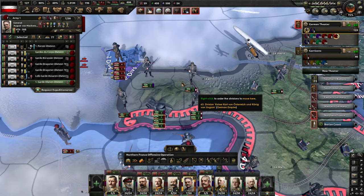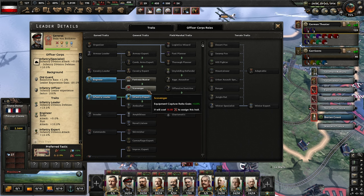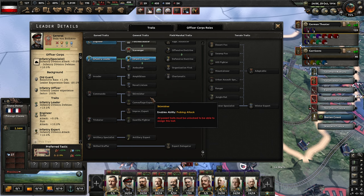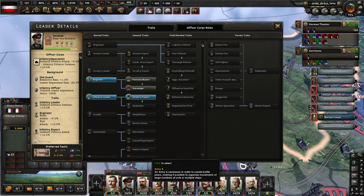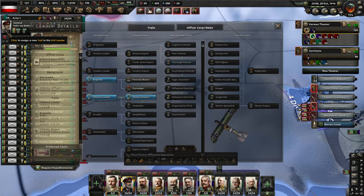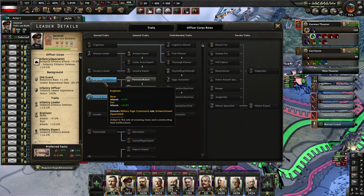That's four of them — should be sufficient. We have a new general trait, and as much as Scavenger is nice to have, I think Fortress Buster would probably be good. He is our artillery general — no, actually he's just one of the ordinary ones. It would have been so much better if we got it on Galwitz, who's got the Artillery Expert. Engineering itself is of course really good. Yeah, let's hold off on that one for a little bit.